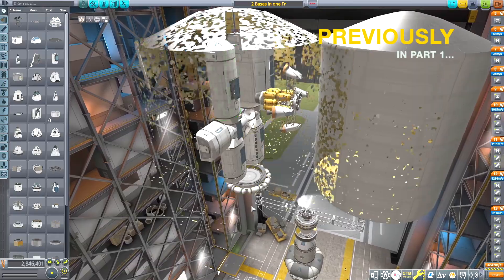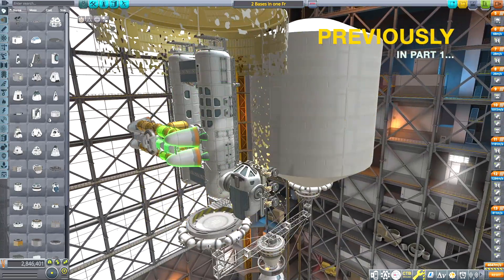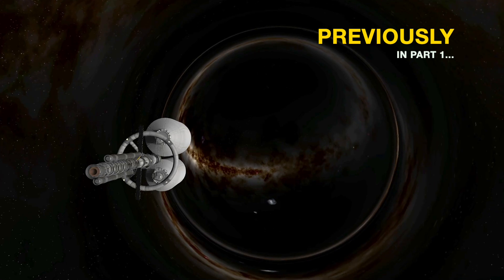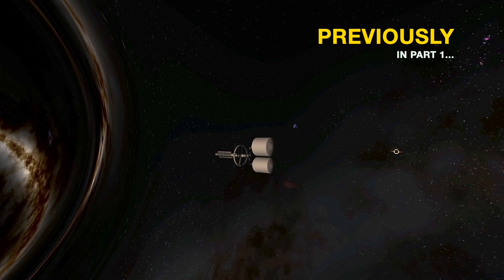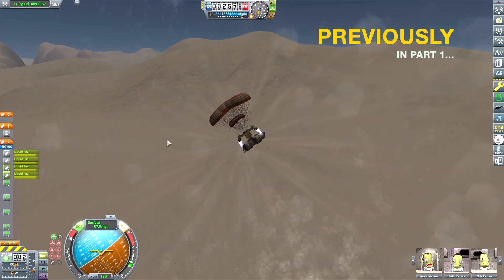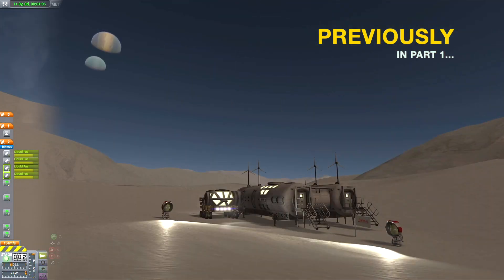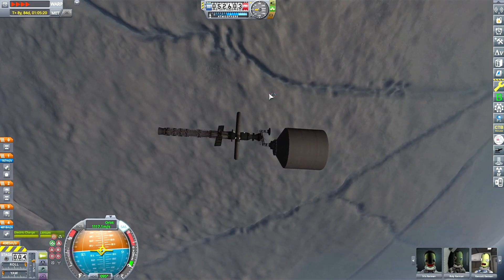Welcome back to another episode of the Beyond the Wormhole series in Kerbal Space Program. Last episode we sent these two base mods — the Planetside Exploration Technologies and the Planetary Base Systems — to the Symmetra system in the Cacao Below Planet Pack mod for Kerbal Space Program.